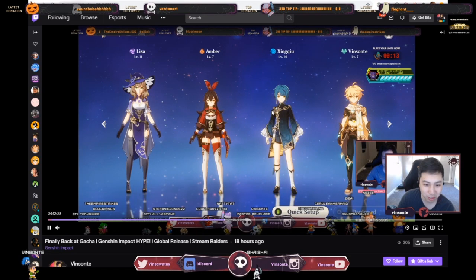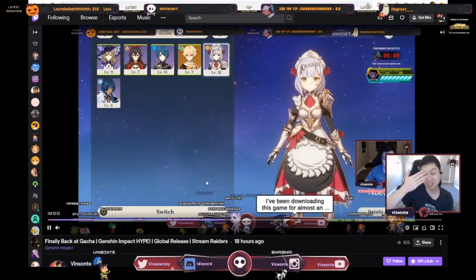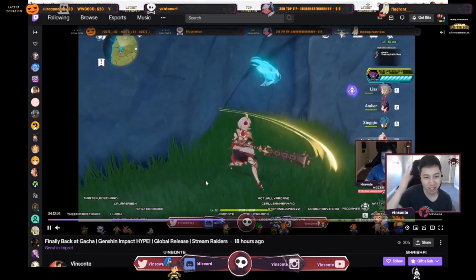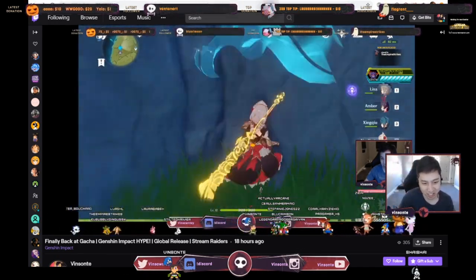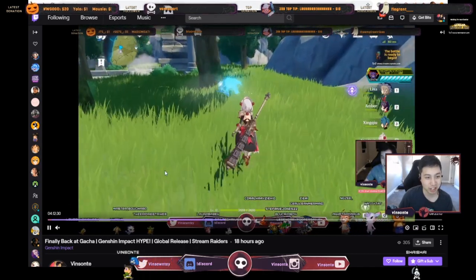I had to switch out for Noelle — pretty much you can get her as a guarantee if you do the beginner banner. You break the rocks, there you go. And then you just touch the spirit. That should unlock that, and then you bring your MC back in.